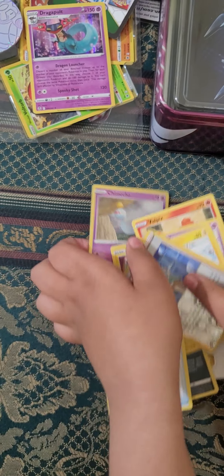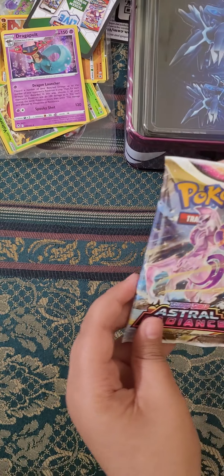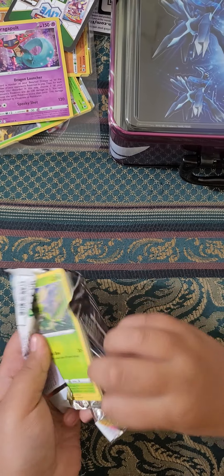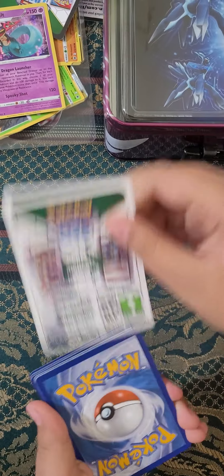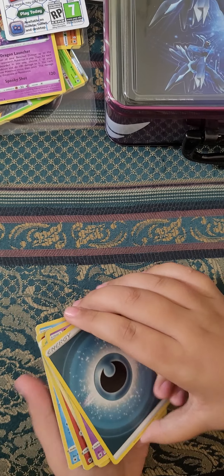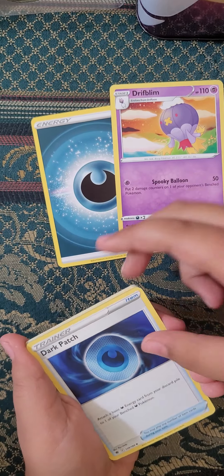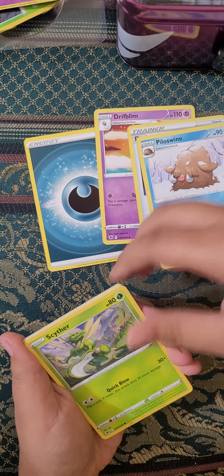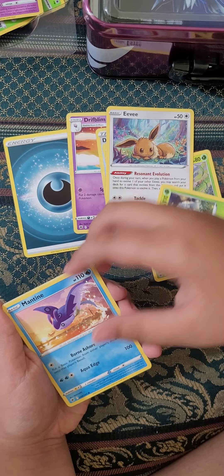I'll put this on the side and collect these and put them over here. Now we are gonna open an extra Radias pack. And I opened it. I'm gonna put this on the side, code card in the back — one, two, three, four cards, and energy.